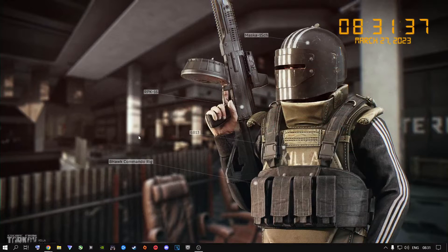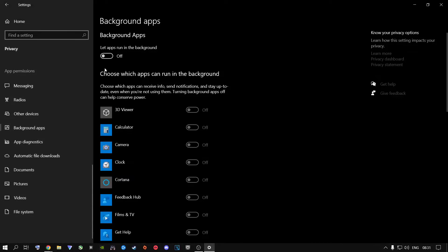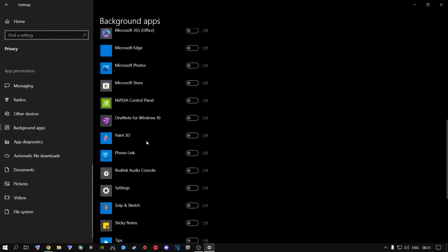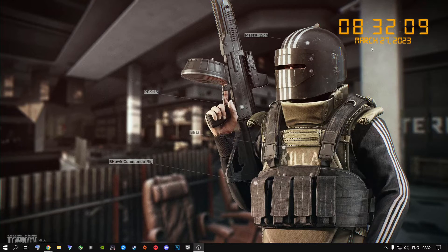Once you're done with that, go to Start, Settings, then go to Privacy and scroll all the way down to where you see Background Apps, and switch it from On to Off. You might have a lot more things installed on your machine and they'll run in the background using your RAM, CPU, and even your GPU's VRAM. I highly recommend you close all background apps before you launch into Escape from Tarkov. Everything you can close, close it — it doesn't need to run.